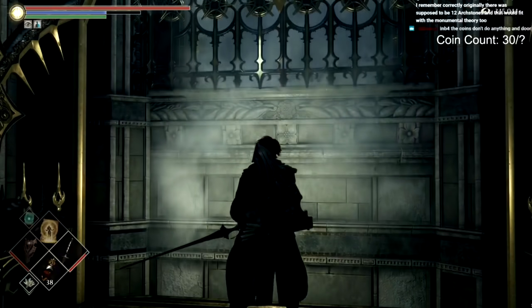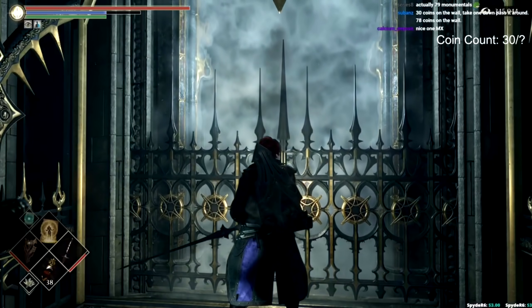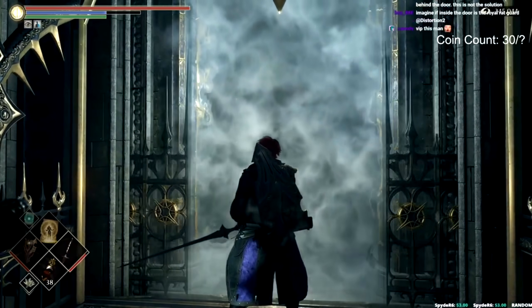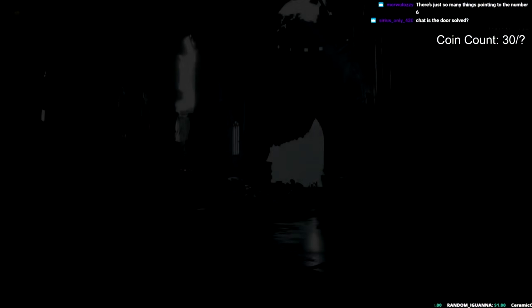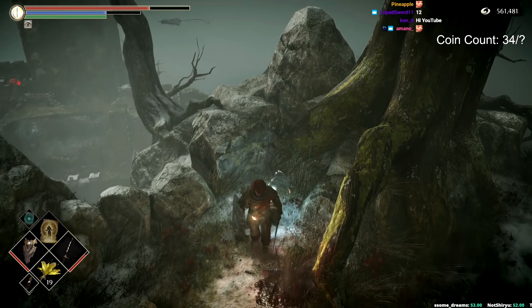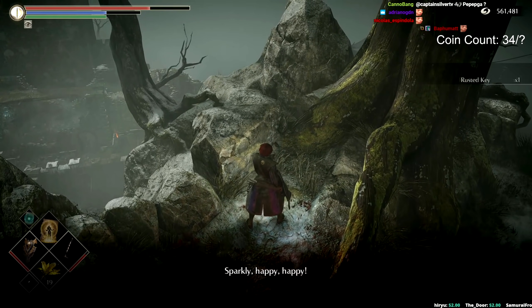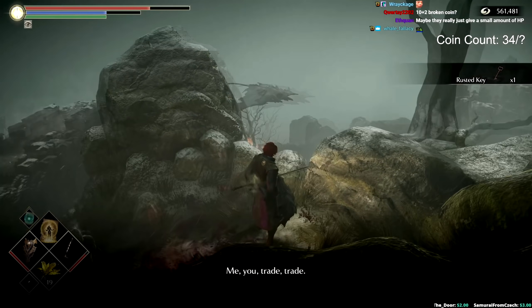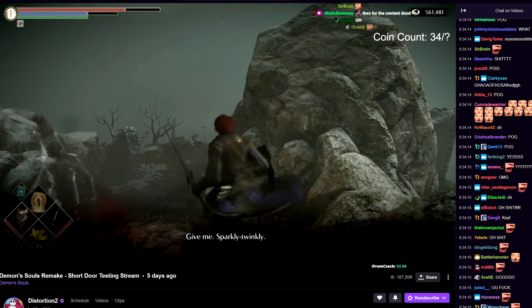While others searched, Distortion 2 — that big cheater we mentioned earlier — had a different idea. What if he was to go into New Game Plus and collect more coins there? Every New Game Plus cycle would net him 11 more coins, and on New Game Plus Plus, Distortion traded 30 coins with Sparkly the Crow, and it worked! He received a key, covered in red rust. The mystery of the door was solved.